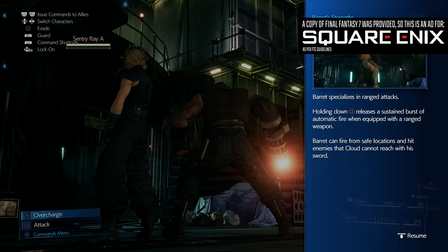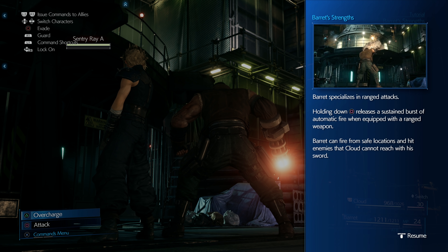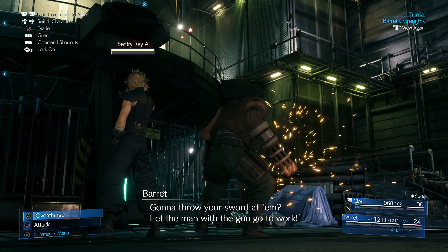Hey everybody, welcome back to Final Fantasy 7. If you missed the first part — the opening 20 minutes — I'll have a link to the playlist down below you can check out. We're going to dive in now. We have Barret working with us, and we're going to control him for a little bit just so we can get an idea of bouncing between the two characters. He's focused on range, so let's get it going.